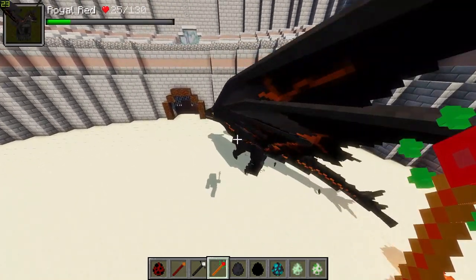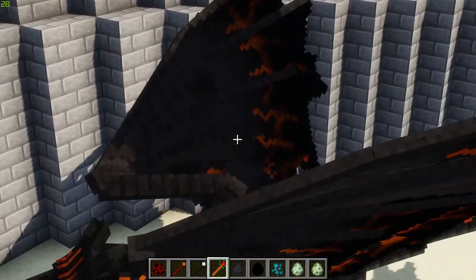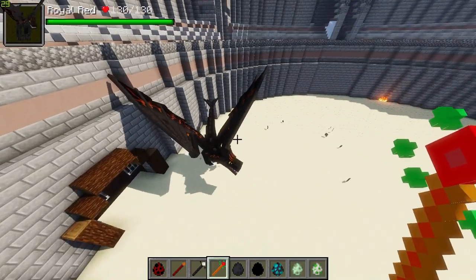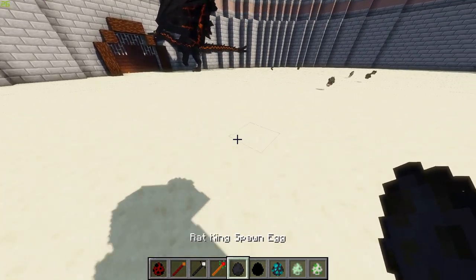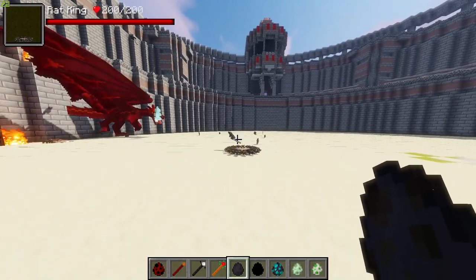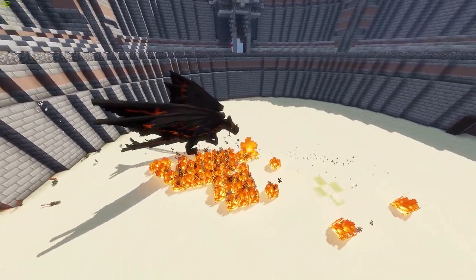I'm going to heal Royal Red up so it doesn't despawn. I think this is actually the male version — it's gender specific in this mod, and the males have the smaller horns. Next up we have the Rat King at 200 HP, which shoots rats. Royal Red is not here to mess around in the slightest — it is absolutely murking these rats.